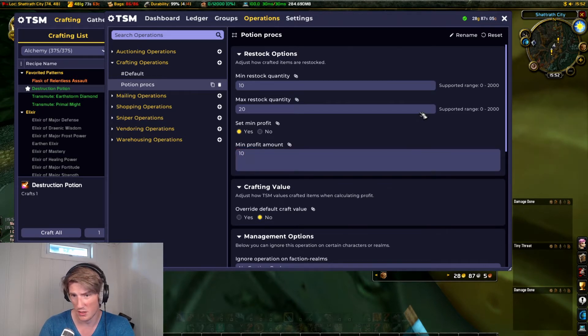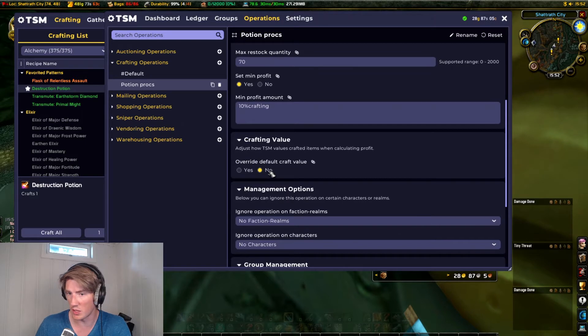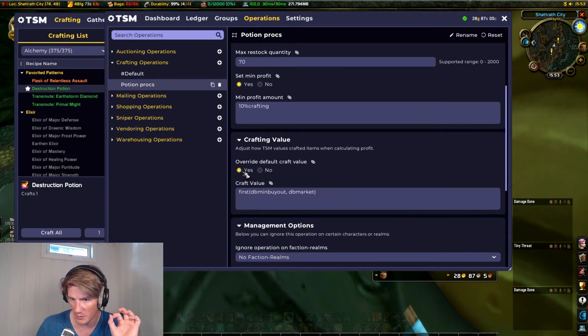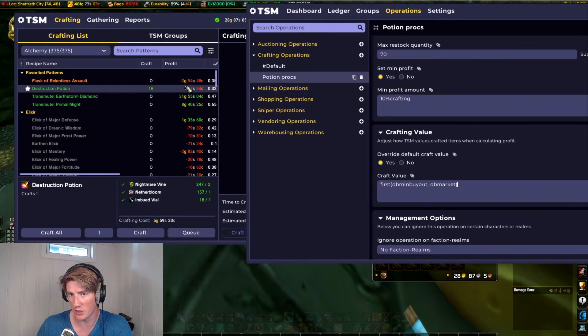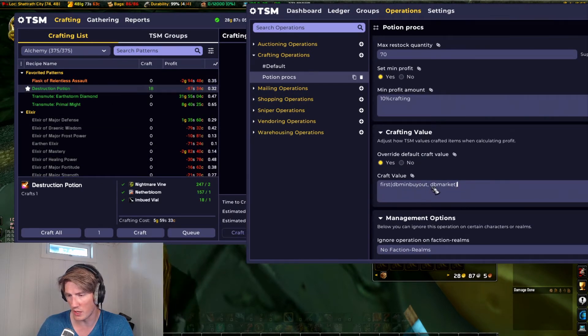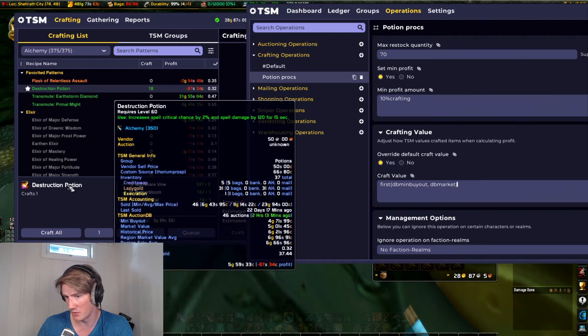You can set a minimum profit, let's say 10%. Then you can set how many you want to craft — probably 70 of each. But the important part is this option: 'override default craft value.' This is the default value TSM uses to determine how much the item you're crafting is worth, and that's what it uses here. This number is the default craft value, which is generally going to be the minimum buyout.